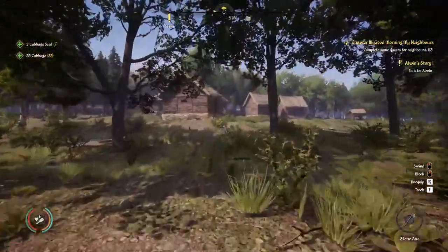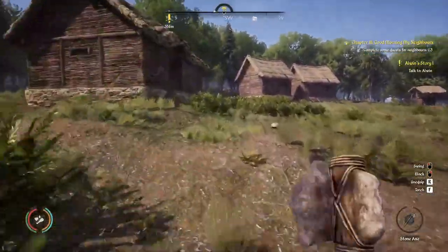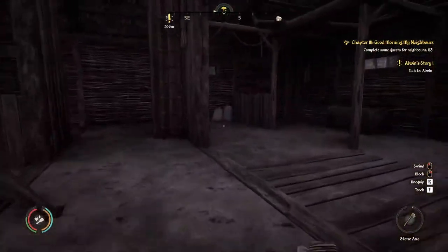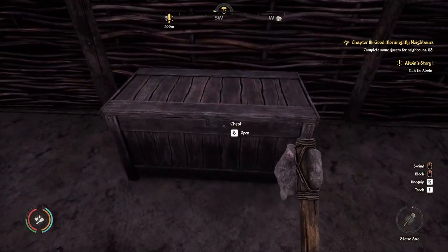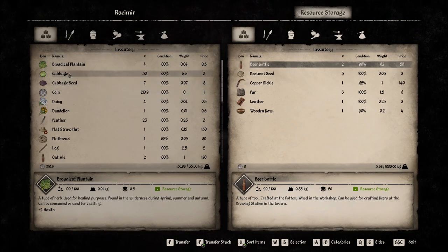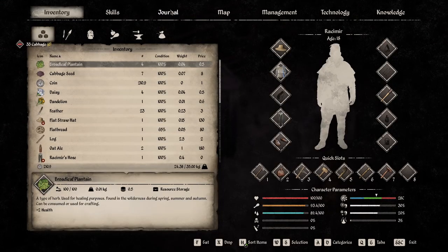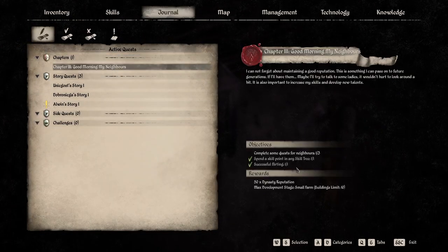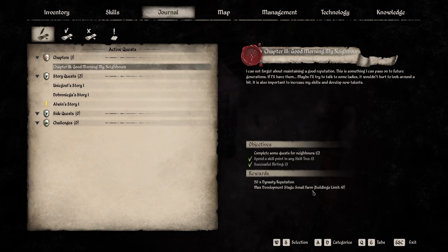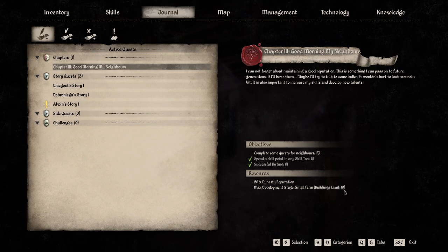More importantly, because it's a new season, that has also provided us with a new chapter quest. As you can see in the top right, we need to do two more quests for our neighbors, and then we will actually get a reward. That reward is quite substantial — it will allow us to increase our buildings limit from 5 to 10, and we will then be officially called a small farm.